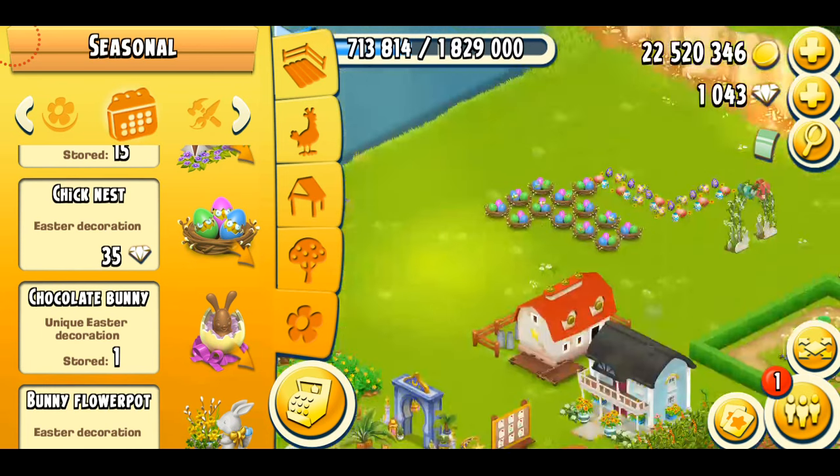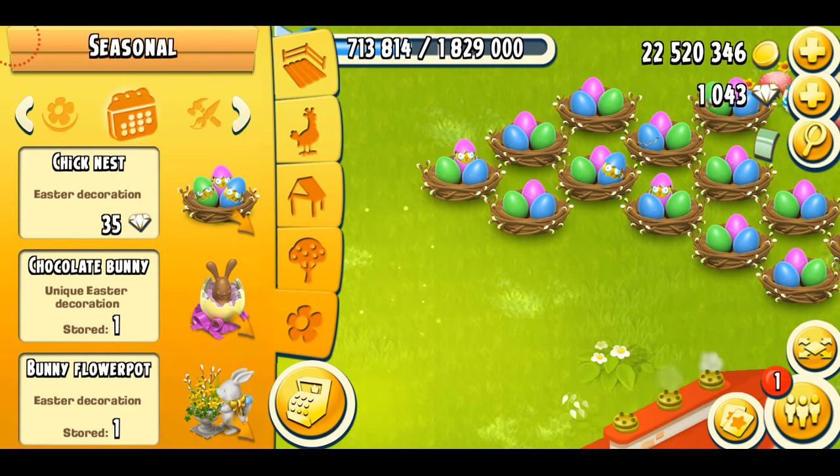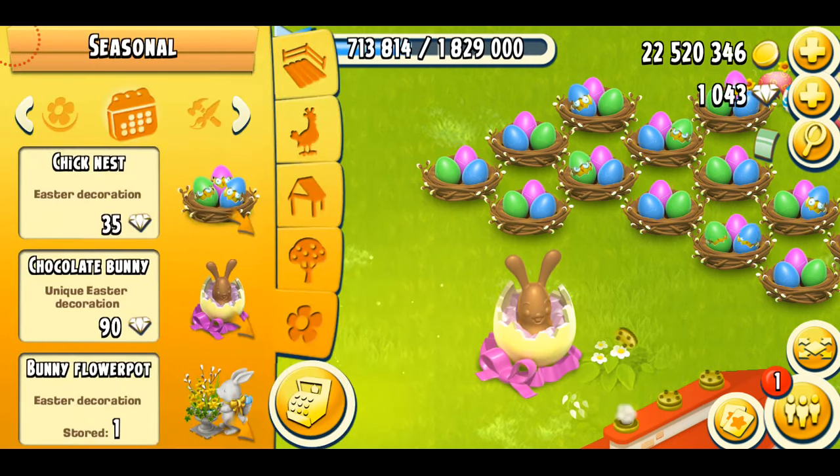Now we have the chocolate bunny in the game, which is a unique Easter decoration. This was in 2016's Easter event in the game — we had a truck event. I didn't play my game at that time, so I don't have it, but I actually purchased it with 90 diamonds. Very expensive again, and I'm sure that most people cannot purchase it in the game unless you have a lot of diamonds or unless you purchase diamonds.